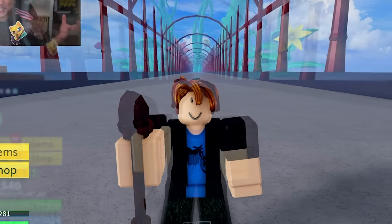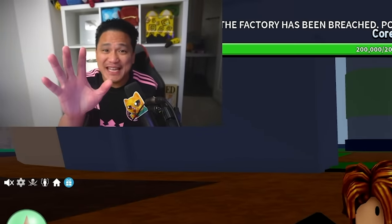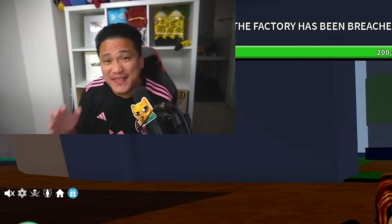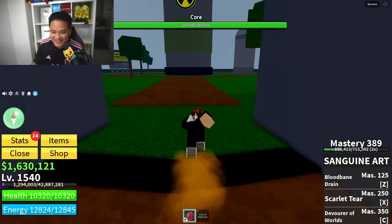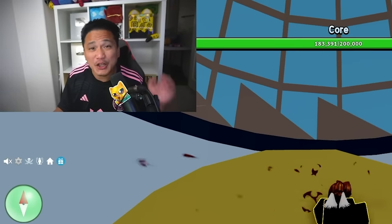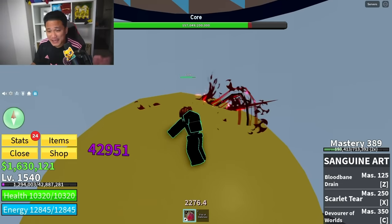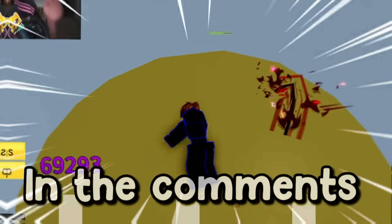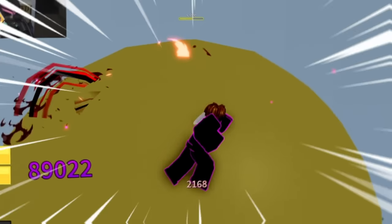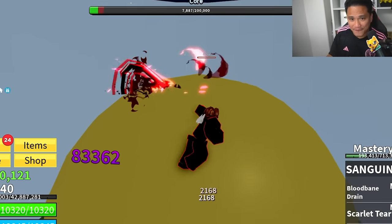Now what do we do with the Fist of Darkness? Factory's breaching — we need to get this because we don't have a fruit, and then we're starting our first quest. Hopefully I get a good fruit. Let me tell you guys what we need: we need a Buddha fruit. I'm gonna tell you guys why we need a Buddha fruit. Everybody type in Buddha — we need to get a Buddha fruit.